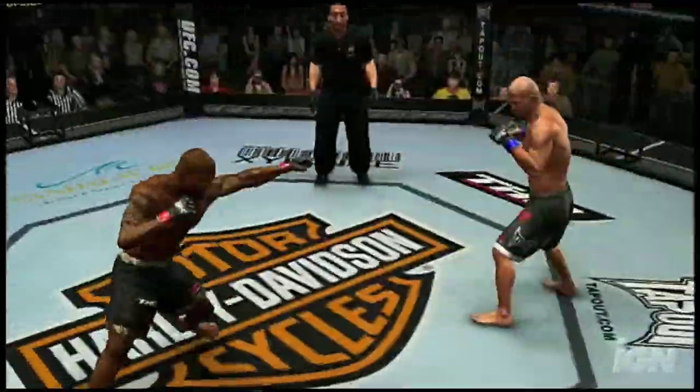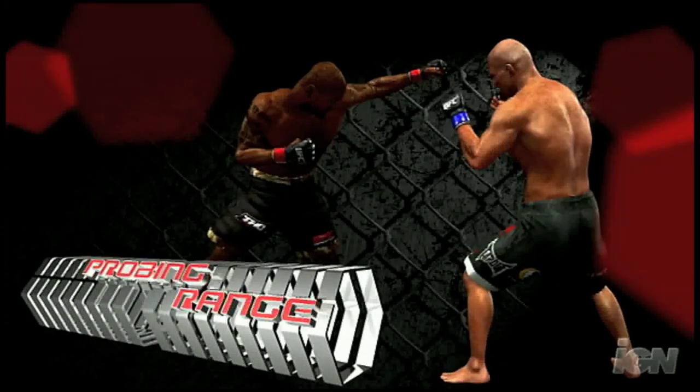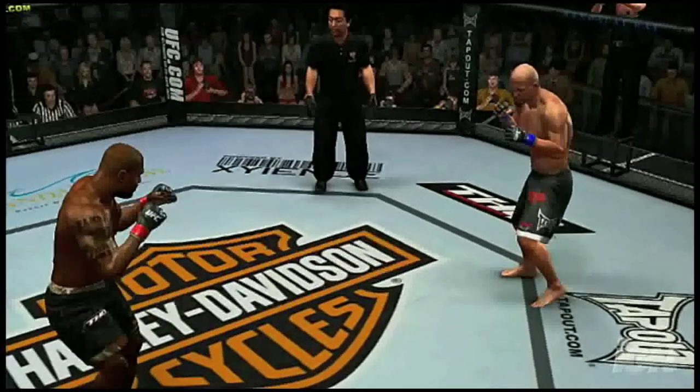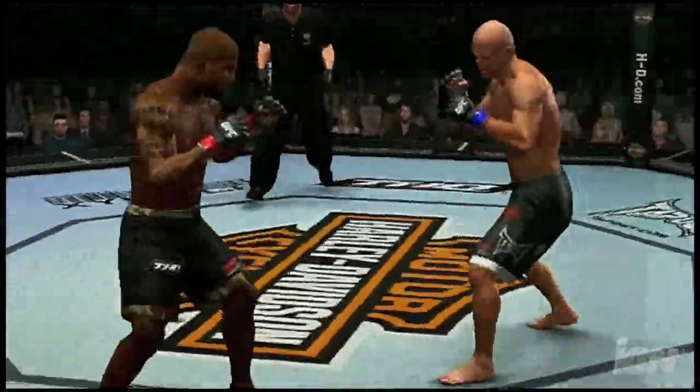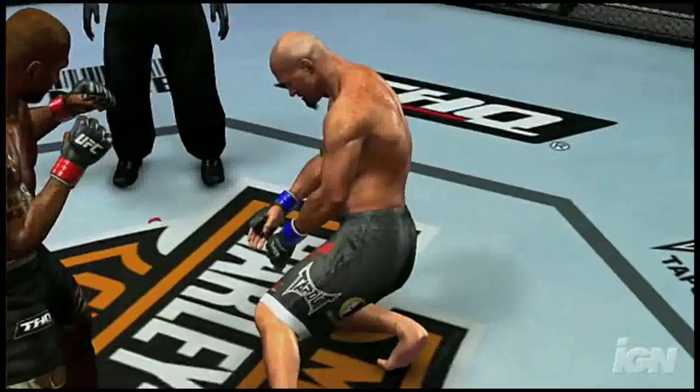Just beyond striking range, Rampage taunts Jardine from probing range. It looks like Rampage's attacks aren't connecting at all, but with a fierce lunge he completely surprises and overwhelms Jardine. Probing range can be a part of a very killer strategy.